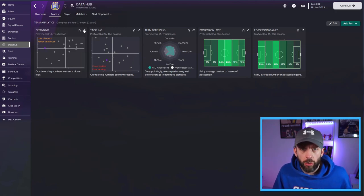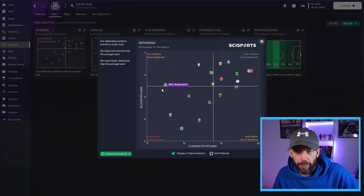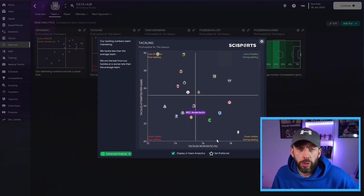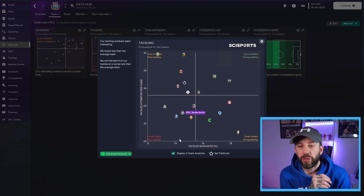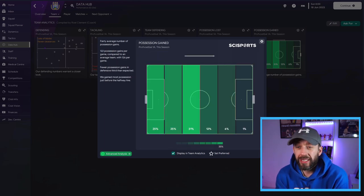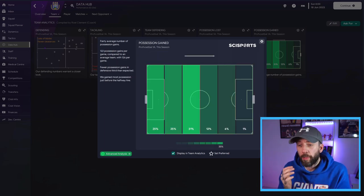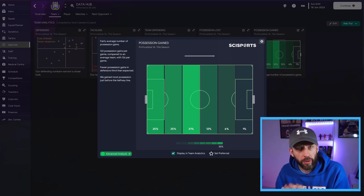If I have a look here on defending overall, we can see we're not performing disastrously, but we're not performing great either — we won the league but we are marooned over here. The tackling is more worrying: you can see we've got fewer tackles and poor tackling. I'm not too concerned about fewer tackles because we do dominate the ball quite a lot, but the poor tackling is a bit of an issue. It's a similar story on possession gain — we're winning the ball back in the right areas, right where the defensive midfielders are, but we're not doing it enough. Again, that might affect the way I look at things.